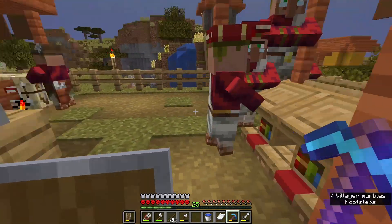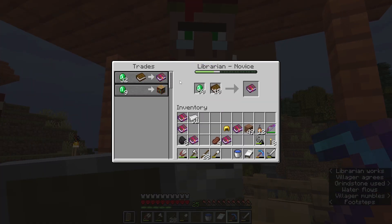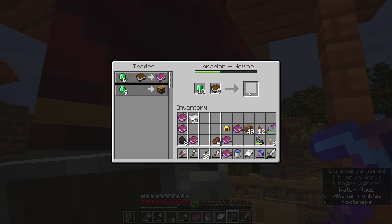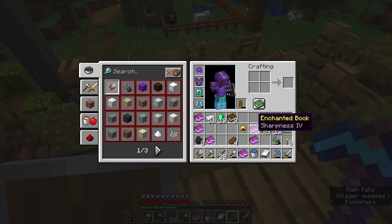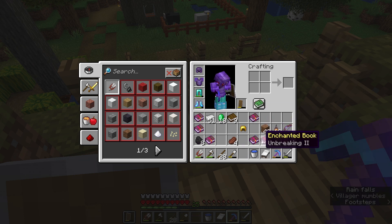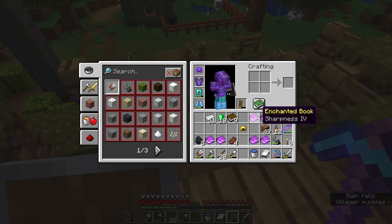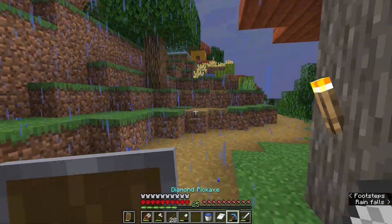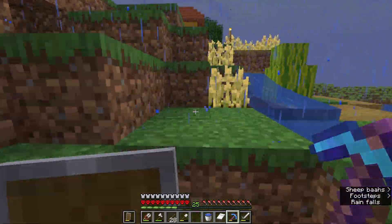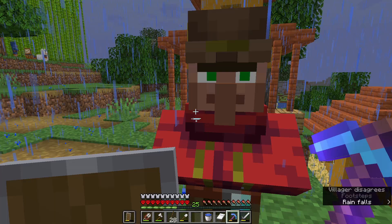Hello everybody and welcome back to another episode of Minecraft Hardcore. My name is Fungasaurus Rex. In the previous episodes we set ourselves the goal of obtaining full netherite armor, and we almost got there but fell a little bit short — we're halfway there. We needed a few more things like some books and XP, so we've been trading with our villagers hard at work to get that done. We have some Unbreaking 2 books, some Sharpness 4, and some Mending.